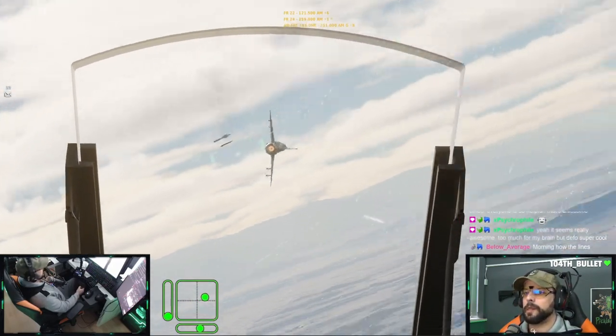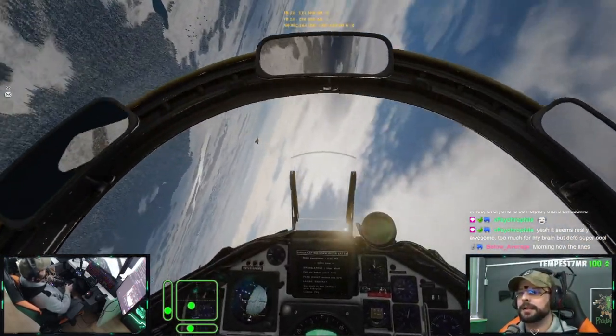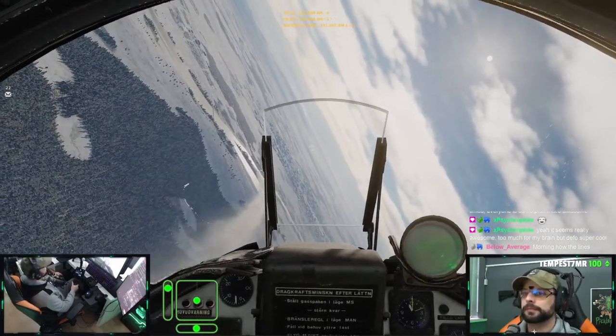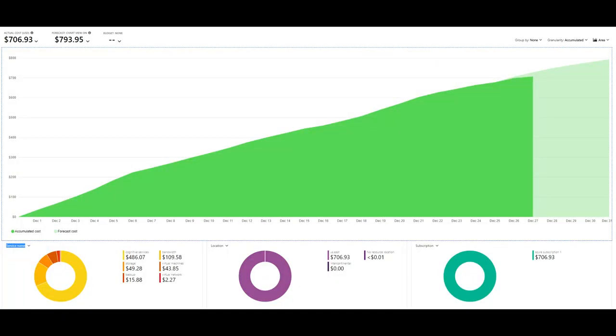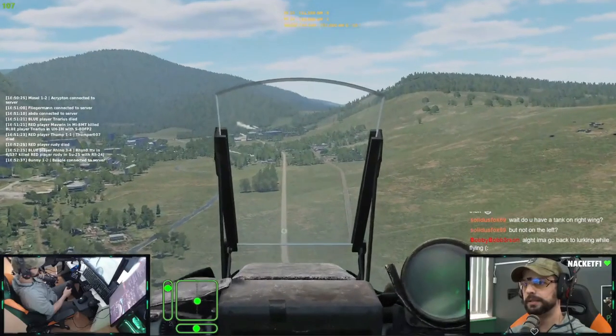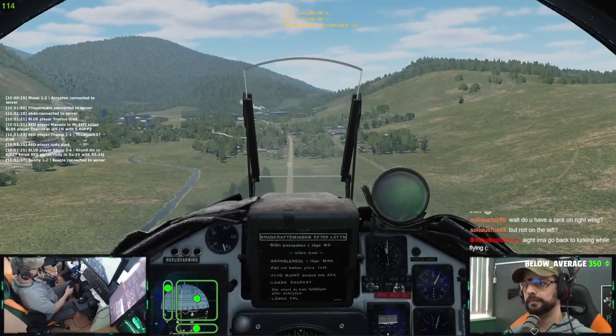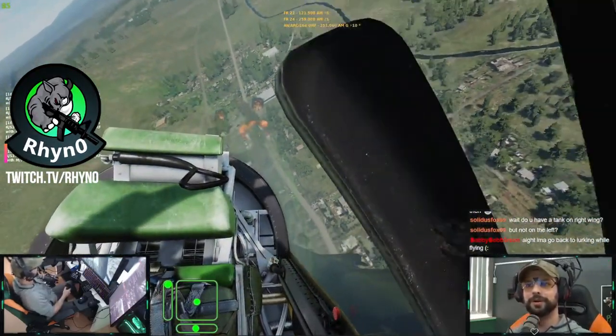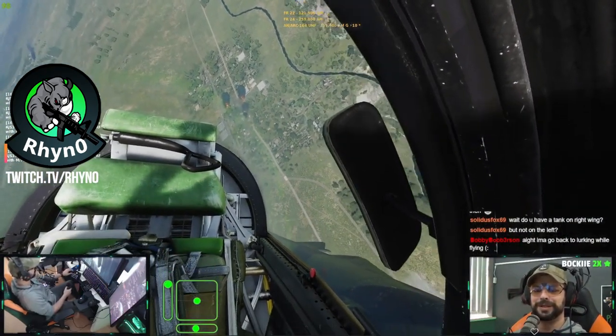In closing, this is rightly one of the most popular servers — populated pretty much around the clock and full during prime time. There's a vibrant Discord community linked below. The server costs are extremely high — over $700 a month as of December 2021 — with the team covering part of these costs out of pocket. If you enjoy the unique experiences the server offers, please consider supporting them through Enigma's Patreon and YouTube channel, linked in the description. I stream on twitch.tv/rhino — hope to see you there. Rhino out.